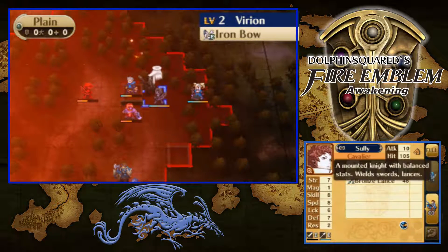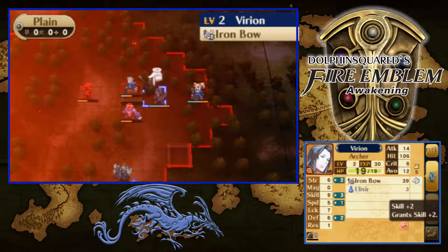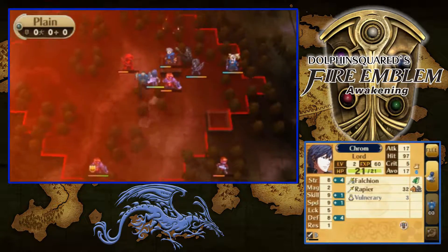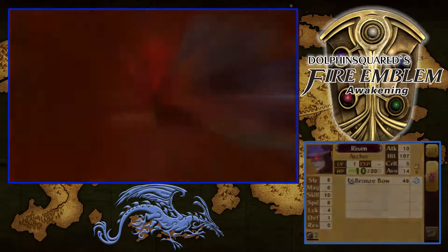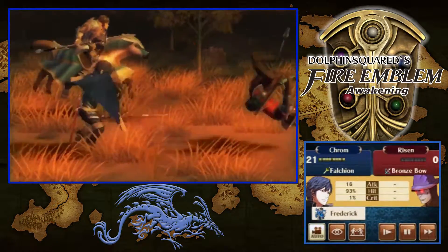Virion doing some work right there — that's one of the good things about archers. Let's have Sully — the blue unit, a Mounted Knight with balanced stats using swords and lances, with Discipline, Dual Support+, and extra experience. She has Speed plus 2 — that's awesome. I'm going to come right here and attack with the Falchion. Chrome is doing pretty good actually.